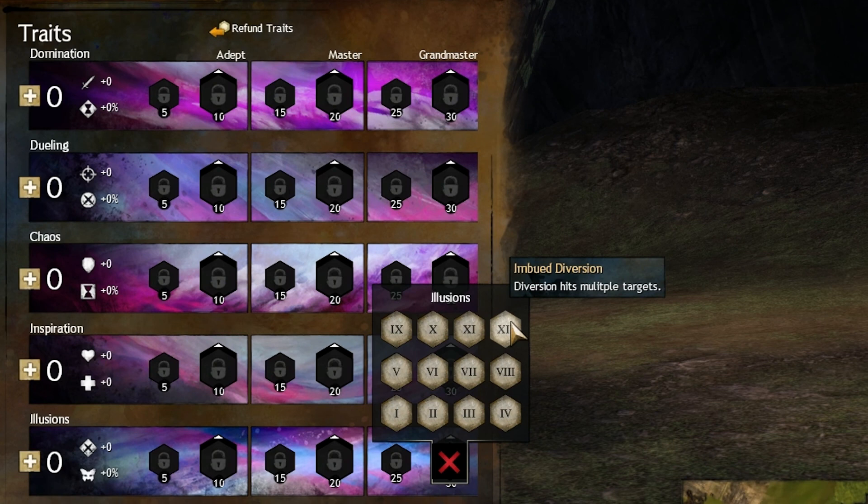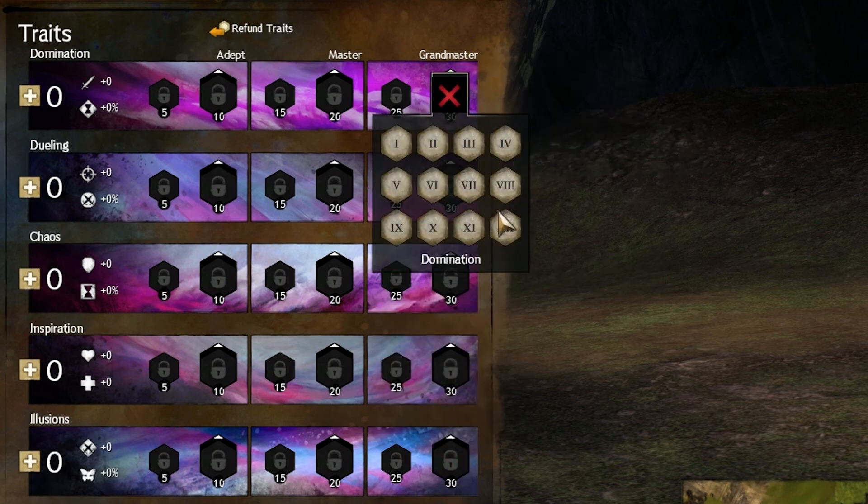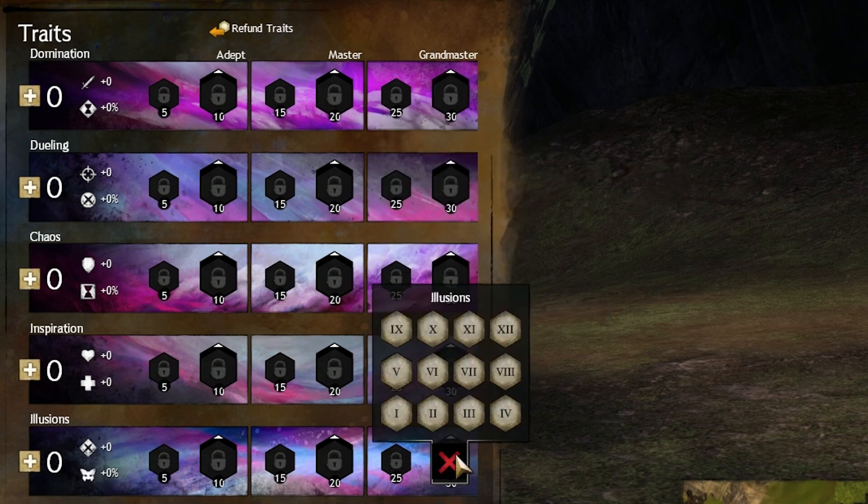Imbued Diversion — this trait really isn't worth it unless you also pick up Confounding Suggestions from the Domination Tree, because then you can AoE stun big groups. But I still think it's not worth a major trait slot.